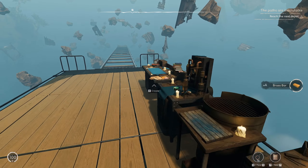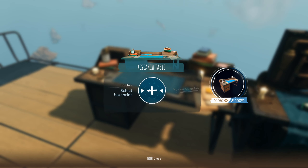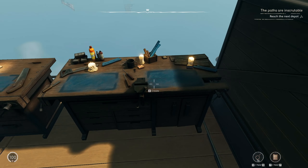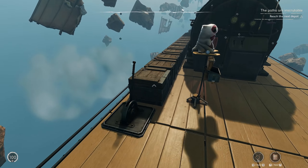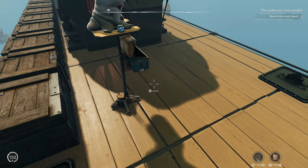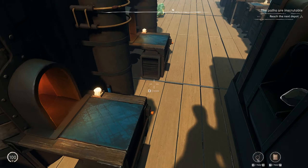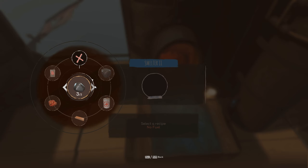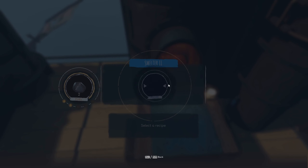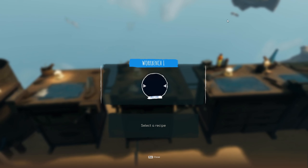Okay, four brass bars. Let me check this recipe again. Two brass wires and two of those things. Okay, I do have ingots in my inventory. Just need to keep this going. Oh, we need the fuel. Come on. Get the fuel in here. Put it in here. And we just need two of these. And then we need two bolts.